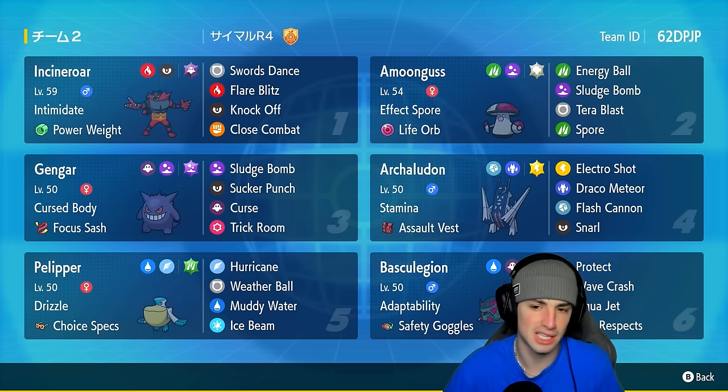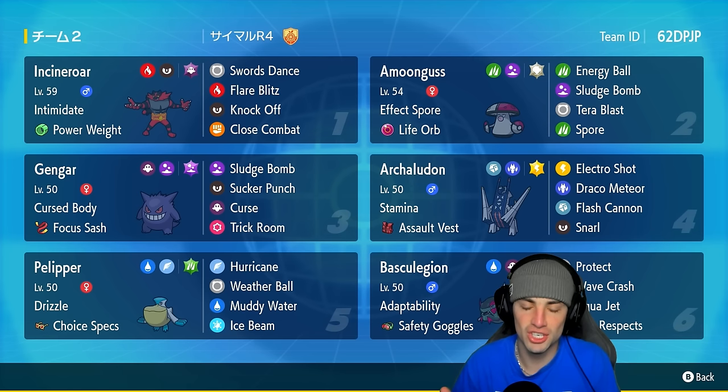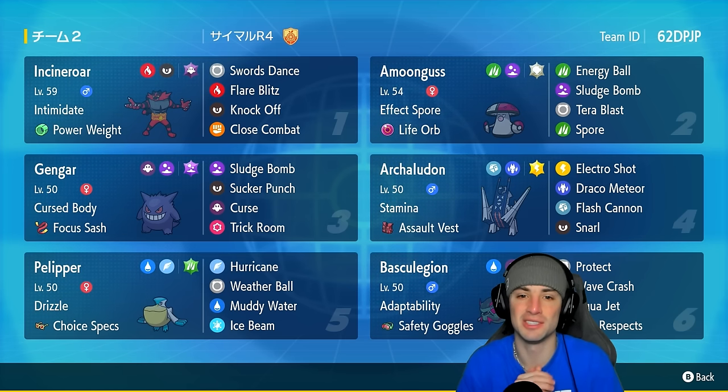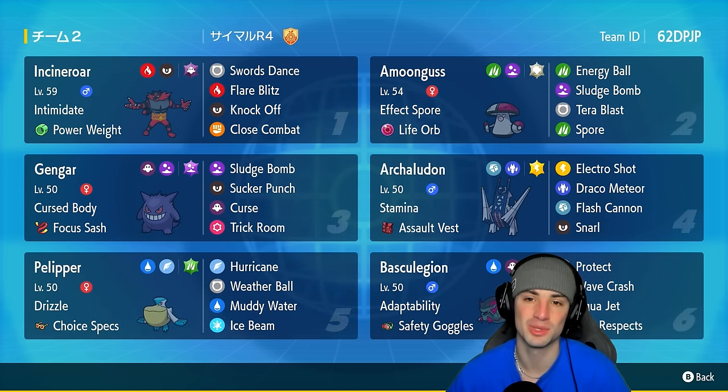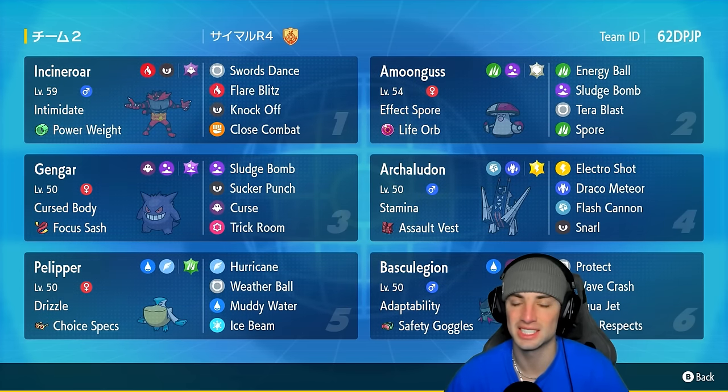Our final two Pokémon on today's team are Amoonguss and Incineroar. Amoonguss has the Life Orb and Incineroar's got Swords Dance — kind of weird but they're meta Pokémon we're using a bit differently. If you want to run the team yourself the code is in the top right corner. If you enjoy the video don't forget to leave a like and subscribe. Let's hop into our first match showcasing this Gengar team.